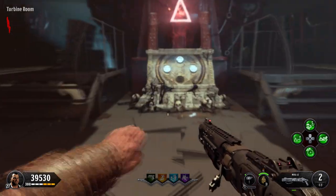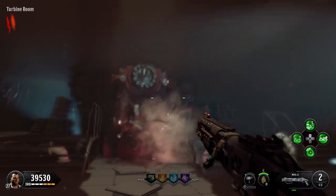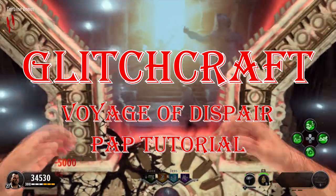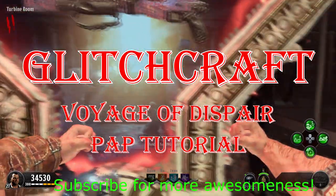Please note that whatever pedestal you do last will be the one that will start with Pack-A-Punch. Just like with the box, after a certain number of uses it will move on you. However, looking at the symbol on the pedestal will indicate to you which pedestal has currently activated with the Pack-A-Punch machine.